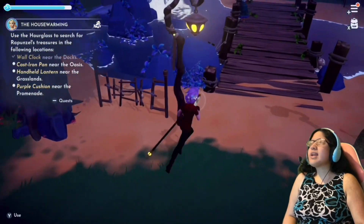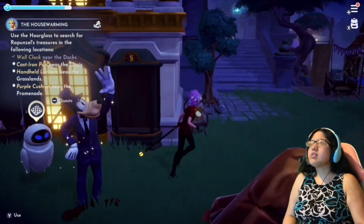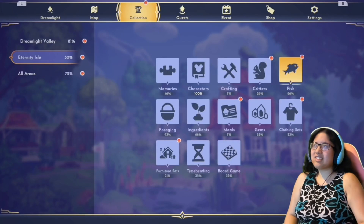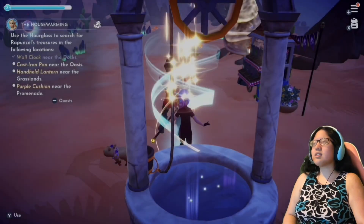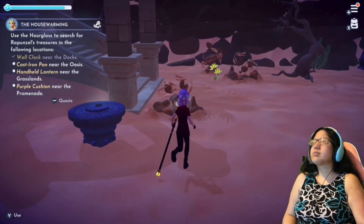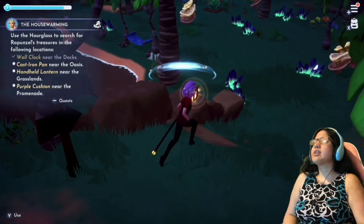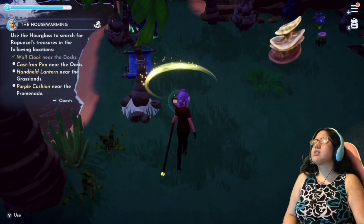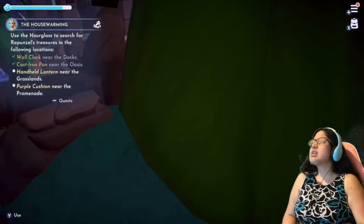There it is — the wall clock. Why can't it just point me there in the first place? Now I need a cast iron pan — her frying pan. I can't believe Mother Gothel took away her frying pan — that's what makes Rapunzel Rapunzel! How dare you take away her frying pan. It's going to be in the oasis.